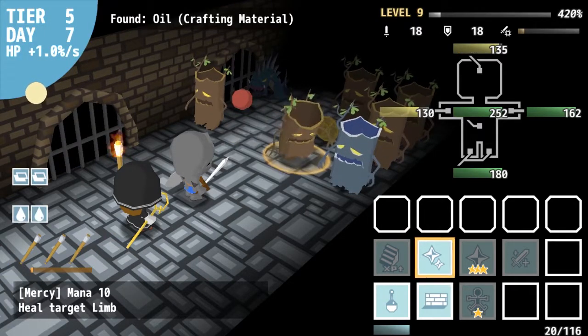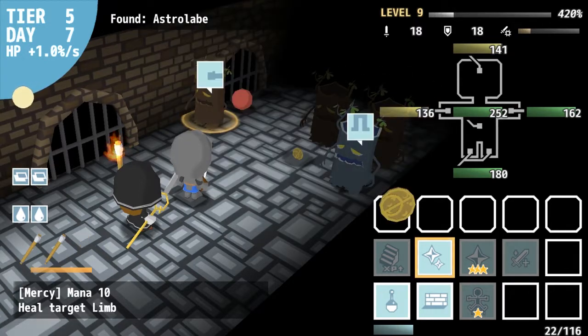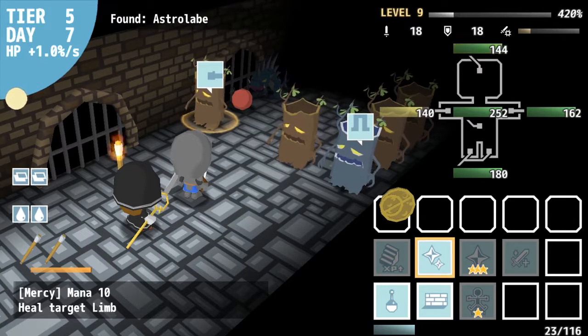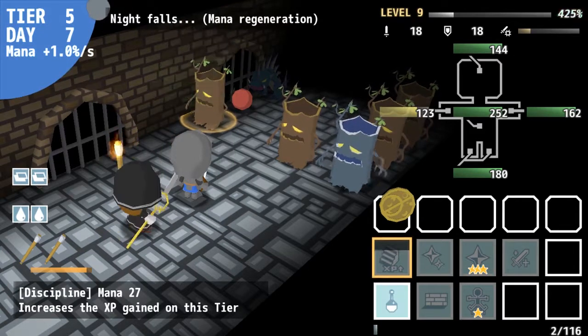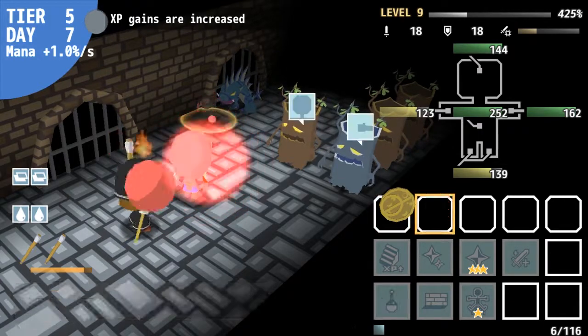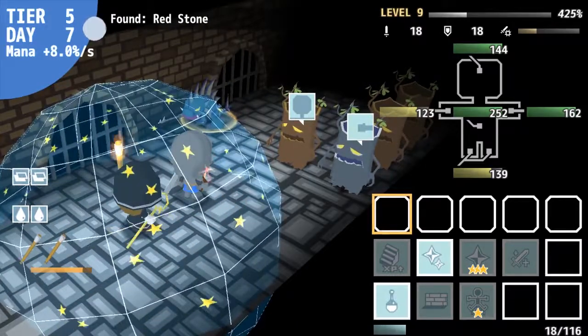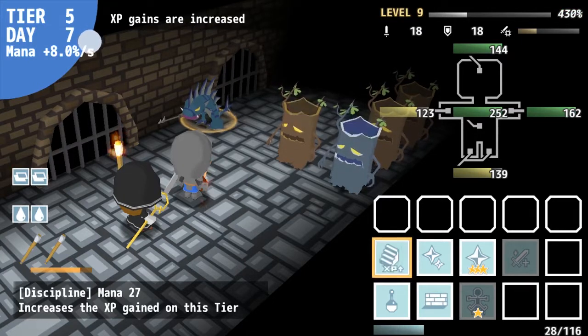Fighting your way through hordes of monsters is going to take time. The upper left corner of the game screen keeps track of how long you've been in the dungeon, along with whether it's night or day. During the daytime you regen health, and at night you regen mana. While the health regen rate is fixed, mana regen is tied to the phase of the moon, although it can be manipulated through the use of rare items. Managing mana, especially in the later stages, is one of the core mechanics of the game.